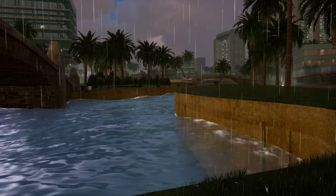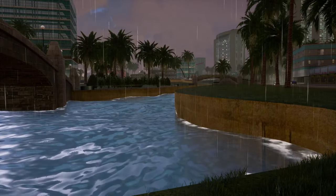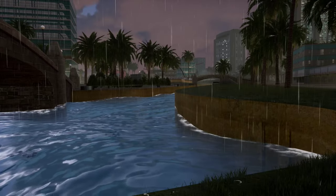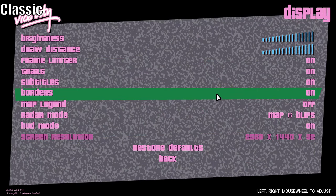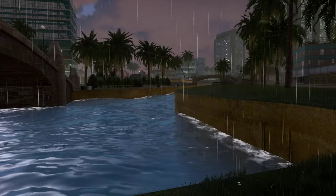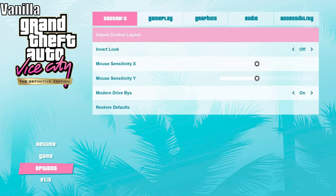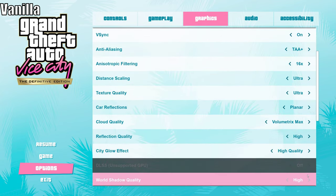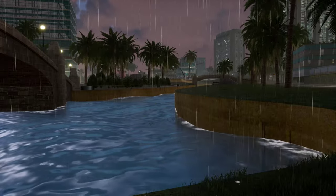San Andreas feels like the primary focus for this trilogy, and because of this, some things bleed over from that game into the others. One thing that most of us noticed immediately was the use of San Andreas menu sounds in Vice City instead of the original menu sounds. Here's what the menu sounds like on Classic Vice City versus the Definitive Edition — it's the San Andreas sounds, and it's kind of odd.